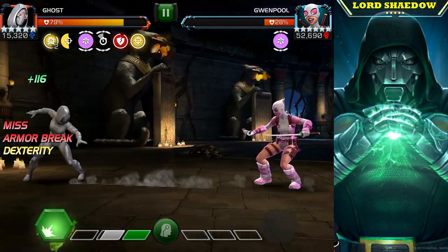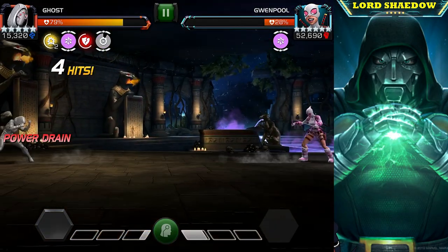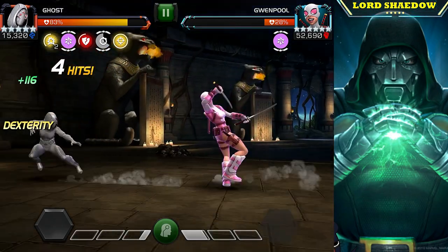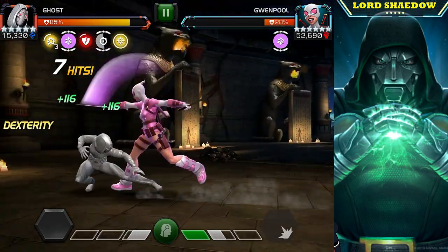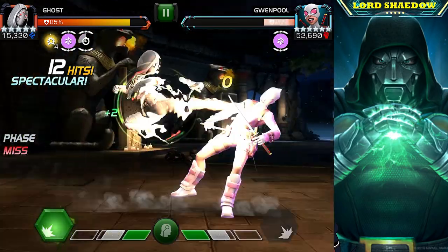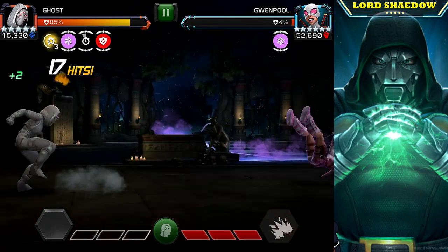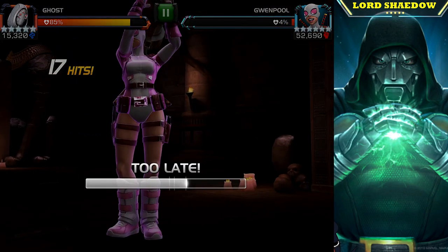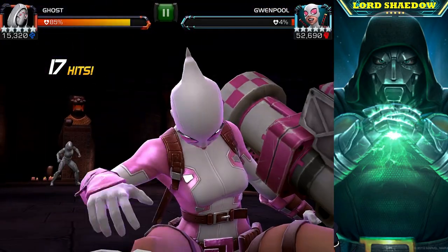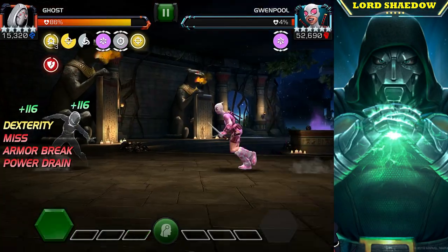I went in thinking Ghost was going to rock this, but Gwen Pool when she's awakened cannot be killed with a special — so we have a very big problem. There are a couple of ways around this: you want to bring in somebody that can do damage over time, which will work just fine to take her out, or if you can reduce defensive abilities you can get her as well. When I went in for this first time I had no points in Assassination.